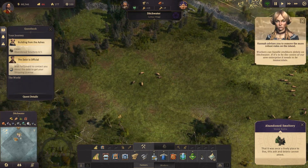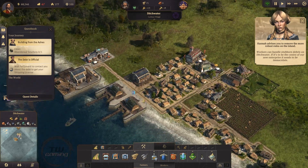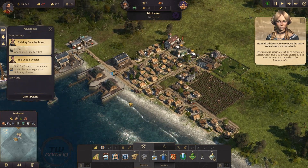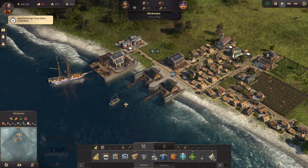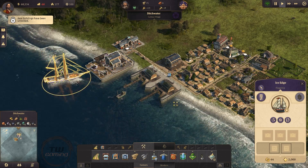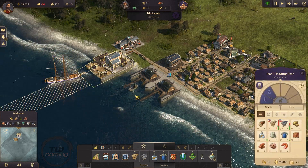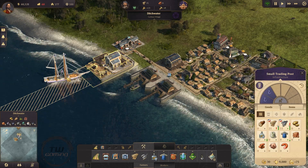Workers can handle stubborn debris on ditch water. If it's to be the center of our new enterprise, it needs to be immaculate. Waiting for Edward to contact you about the debt. Is this ship idle?